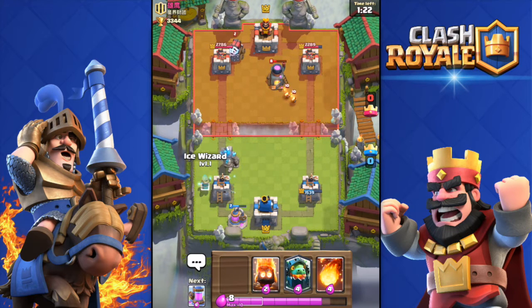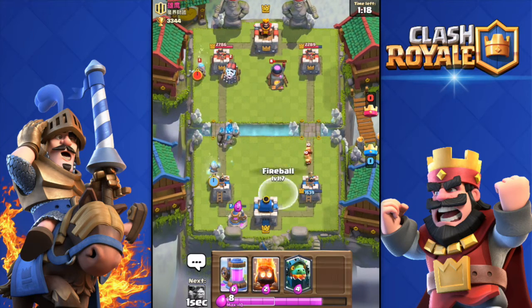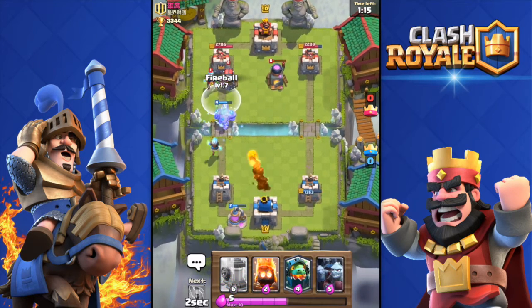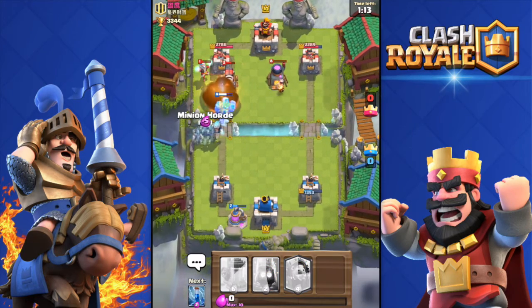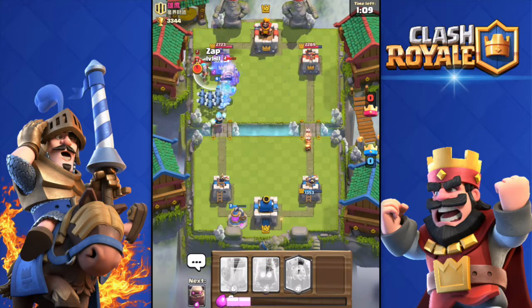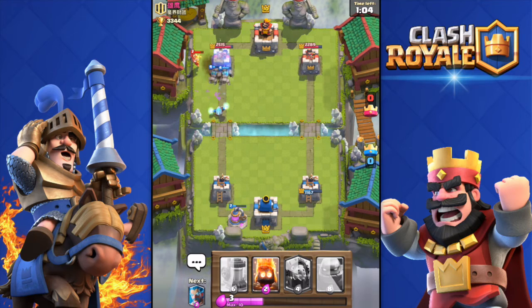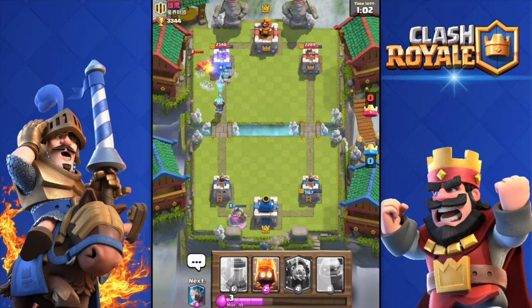He dropped a sparky — I'm not that afraid because I have a golem. I'm gonna throw in that ice wizard behind my golem and then fireball his stuff. Then throw in some minions and zap — okay, I'm damaging his tower, got it down to about 2100.